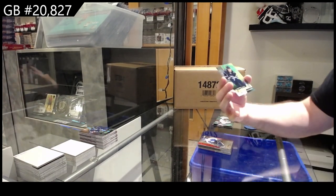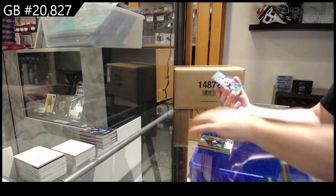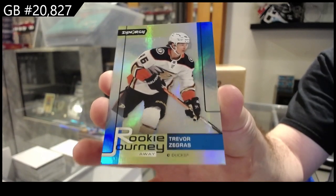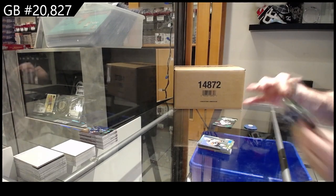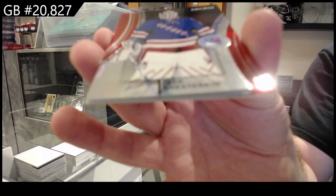We got numbered 899 Perfetti for Winnipeg, and a Rookie Journey 899 of Zegras. Yeah, they're a point or two away from getting knocked out of the wild card currently — still a long way to go.